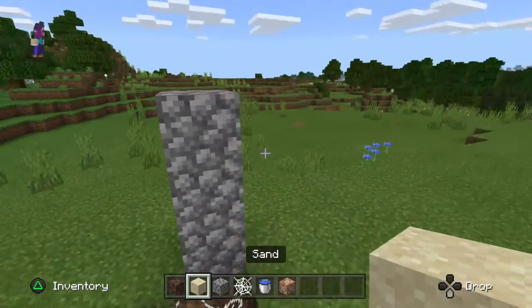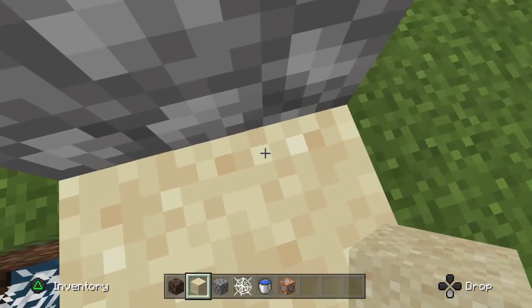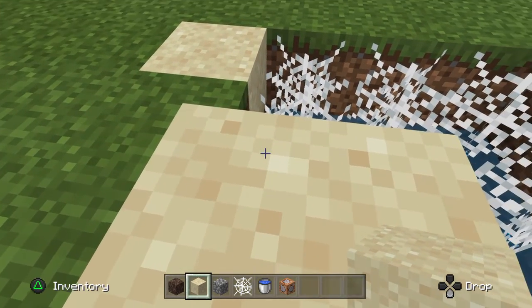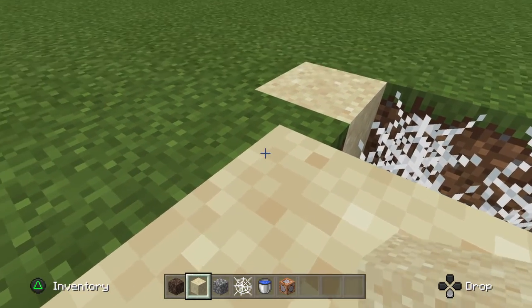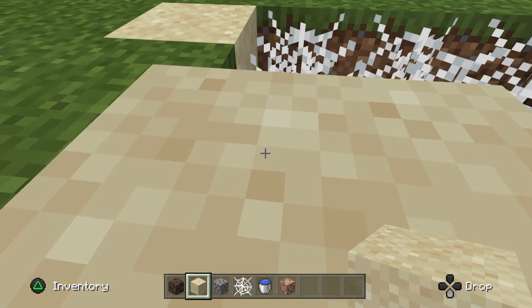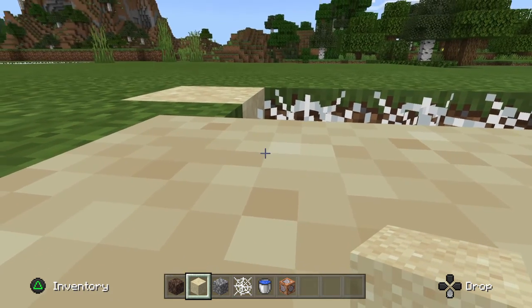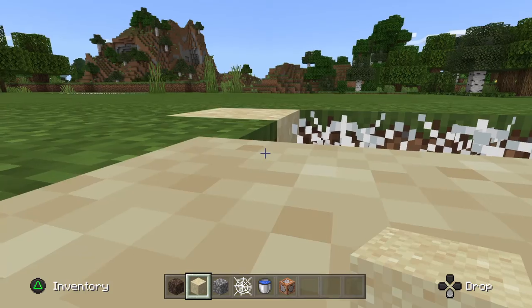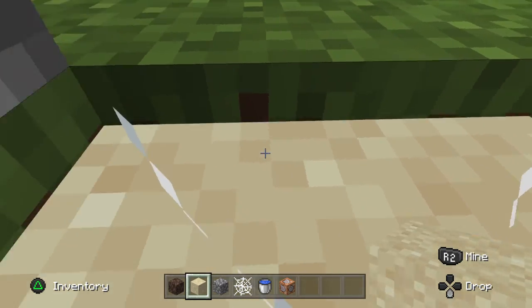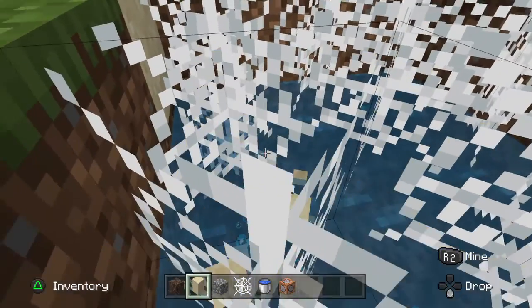If I build here and then get the quicksand in there, and then I stand on the quicksand and I sink with it, it'll eventually break once it gets into the cobweb. It'll eventually break. And it's not as good as this cobweb trick thing. Once it gets here, I only sunk here and then — yeah, it broke.